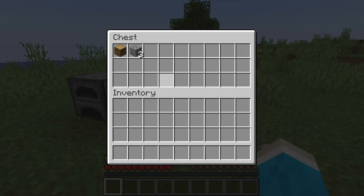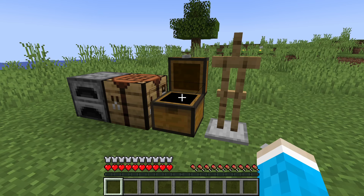First of all, what you're going to need is three pieces of cobblestone, which you can get from mining stone, and then one log — that could be any type — which you can get from trees.